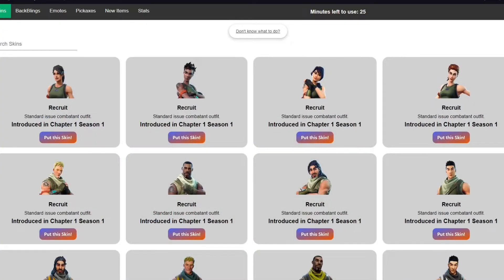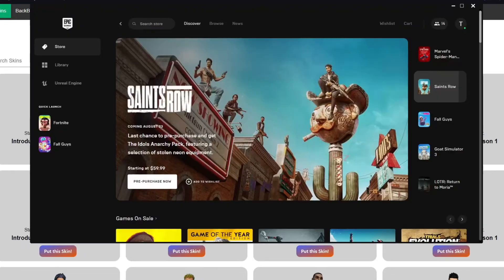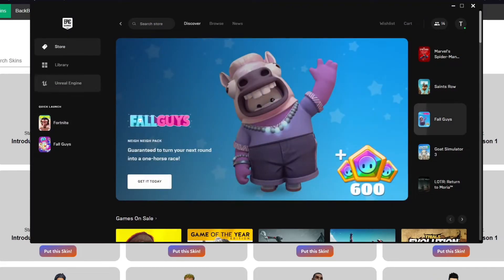Once you're there, it's going to pop up a username to add. Right now it doesn't say anything but it should say something in a few moments, so just wait for it to pop up a username. There you go — copy the username, then load into Fortnite and add that username.